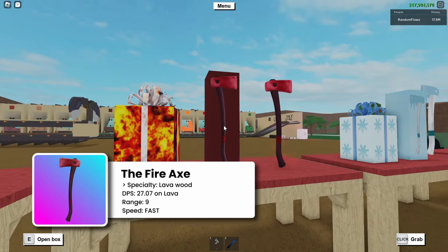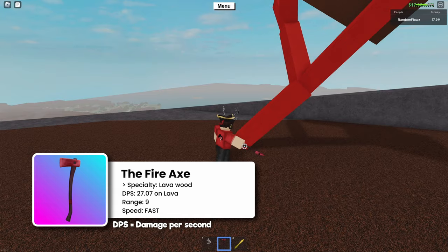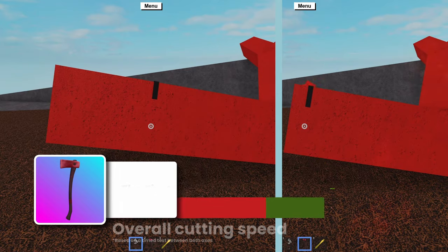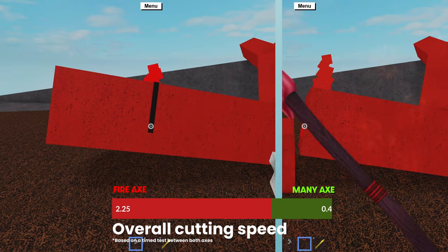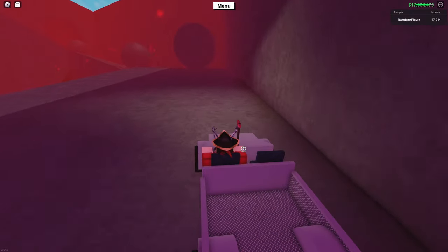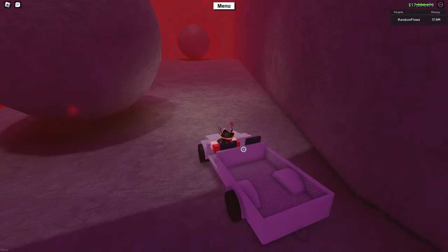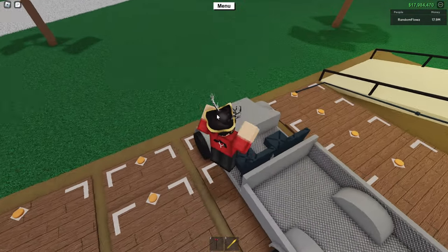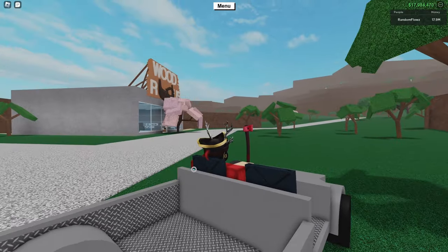Next up we have the Fire Axe. The Fire Axe is great at cutting Lava Wood. If you get Lava Wood often, I would actually say that this is a pretty essential axe to have, because Lava Wood is pretty slow to cut with a Mini Axe. Do note that if you get Lava Wood, you have to go up the Volcano, and the lava in the Volcano can kill you and destroy all of your axes, so be careful. I would recommend only bringing up the Fire Axe if you decide you're going to get Lava Wood, so that you don't lose any of your other axes.